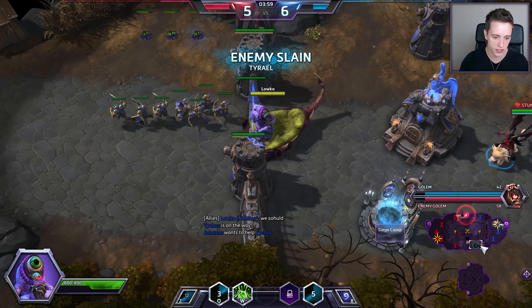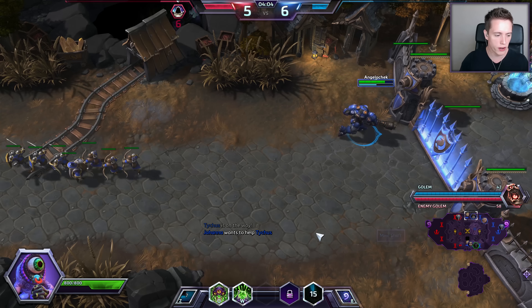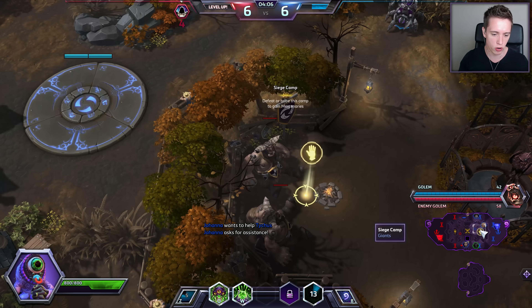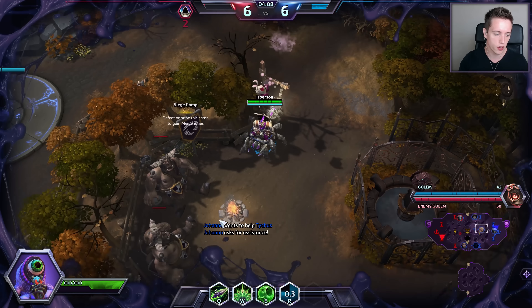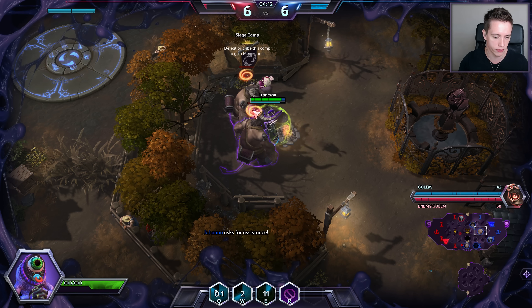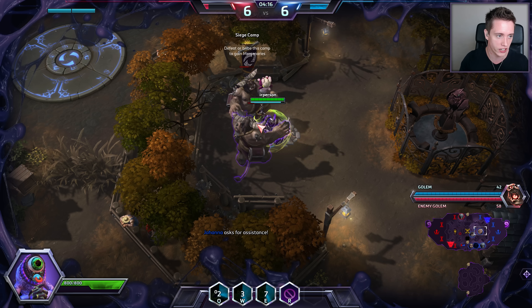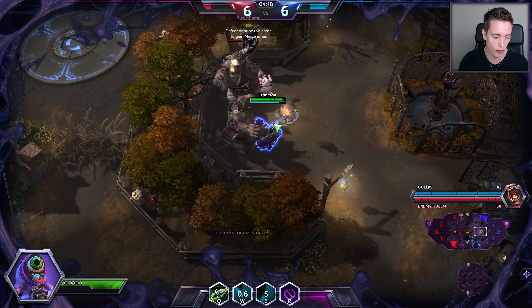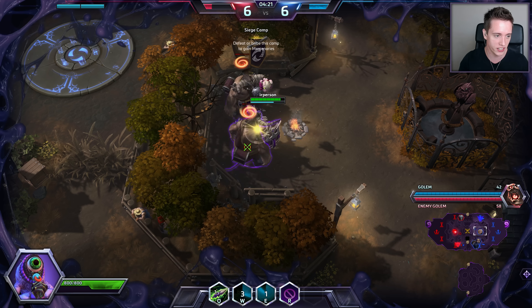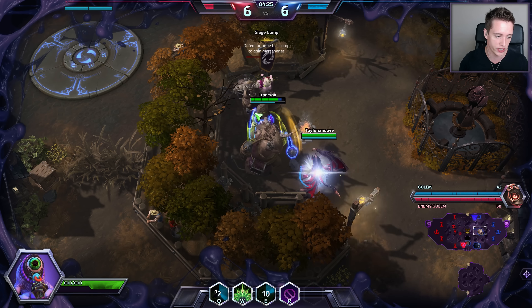We did manage to get the final hit on him, which is nice. Whenever I basically go off of an enemy hero, I have a couple of seconds cooldown on the symbiote, and that's what makes it really difficult. You need to judge whether I can help out the guy to make sure he takes the siege camp, or if I'm actually needed somewhere else and would be a lot more useful in that lane.